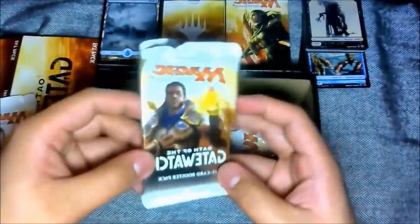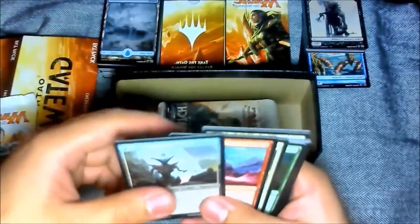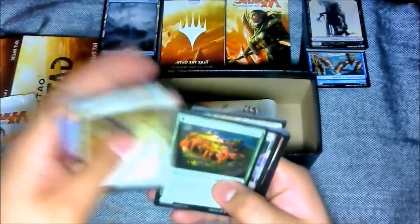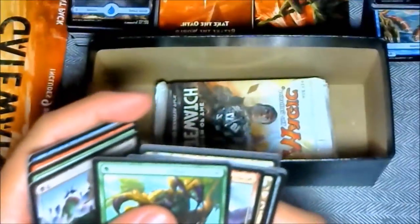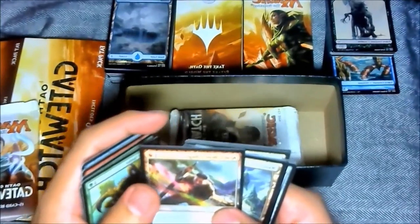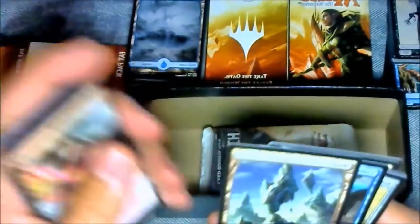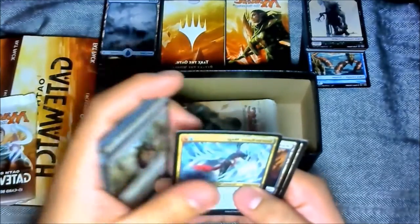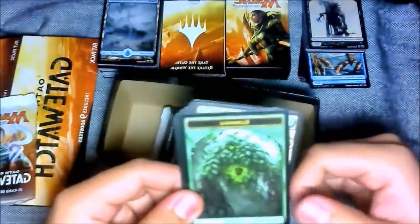Let's open the third one — this one is already opened. The recording stopped and I had to record again. Anyways: Cultivator Drone, Expedite, Macandy, Aeronaut, Lom Larva, Witness End, Netcaster Spider — camera, please focus on the cards and not be moving. I don't even move the camera, the camera moves by itself. Reality Hemorrhage, Waste, Containment Membrane, Bonesaw, Profit Distortion, Havoc Sower, Storm Chaser Mage, Wandering Fumarole, Forest, and an Elemental Token Creature.